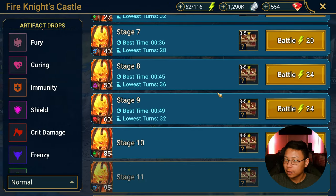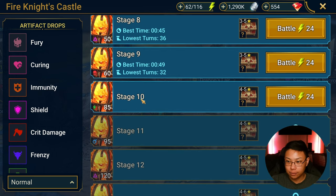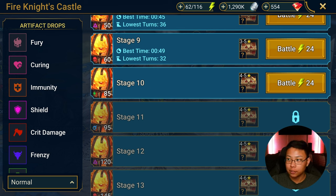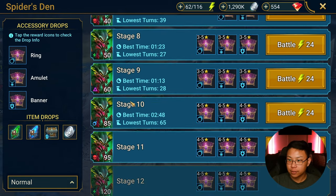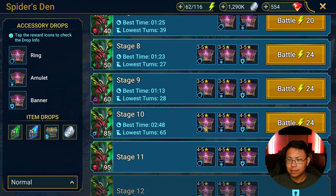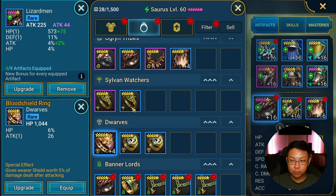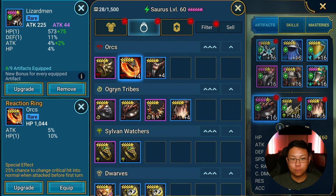Same thing applies to Fire Knight — once I got to stage 10 I would start letting go of my 4-star pieces and below. Same thing with spider. There is a bug at stage 10 that gives you an increased chance to receive 5-star accessories, so it's a good spot to farm spider if that's where you're at, though it does take about twice as long as stage 9. If you're wondering where I got all my special pieces of gear — CVC and the free forge pass.